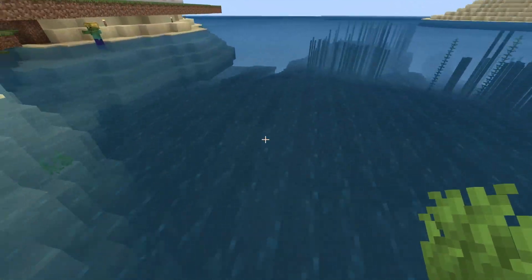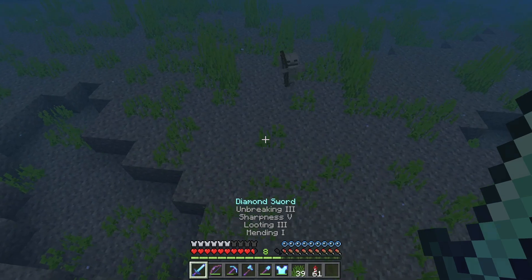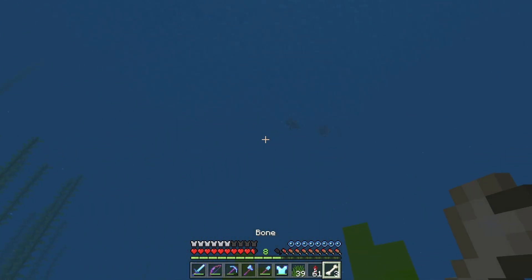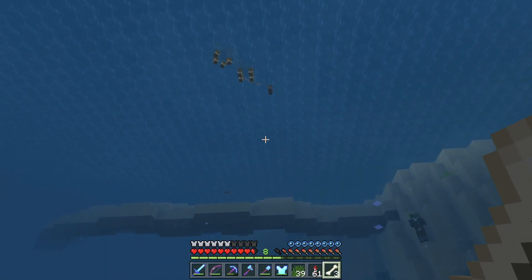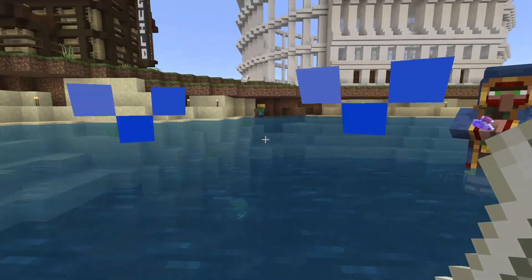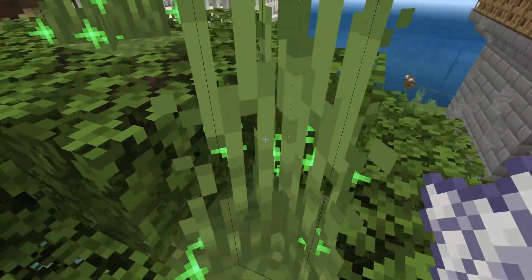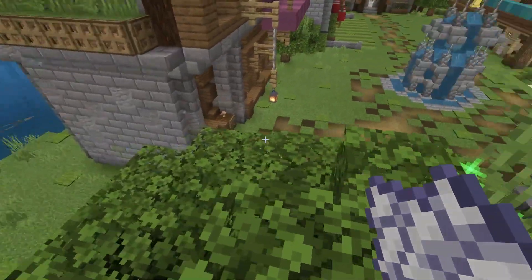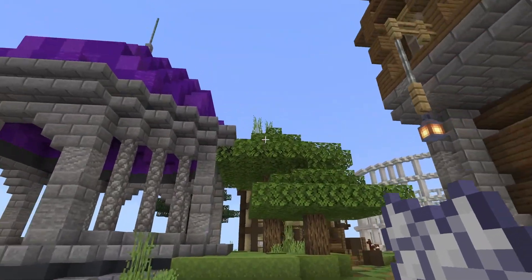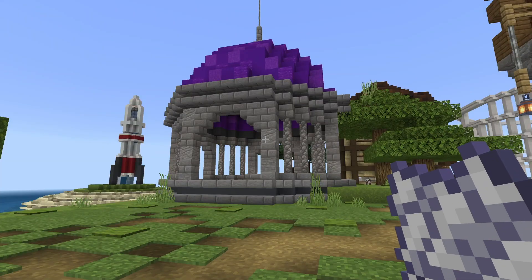There are some skeletons that spawn up here and just jump into the water and stay down there. We have two down here — I'll just grab this one. I got three bones, so we can get some bone meal. We didn't come prepared but let's just bone meal these quickly, then come down from the tree and see how it turned out. Because the tree is higher than the others you can't really see that well, but it does give it a little bit of fluffiness to it.